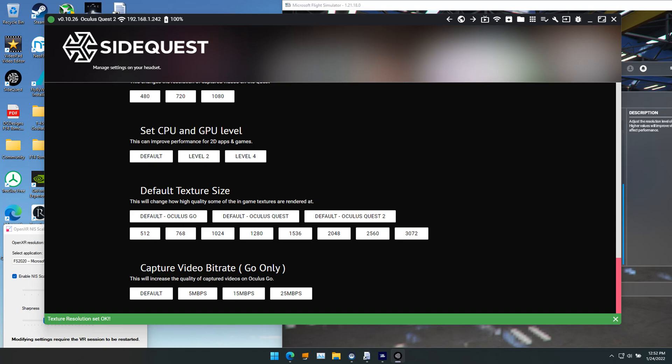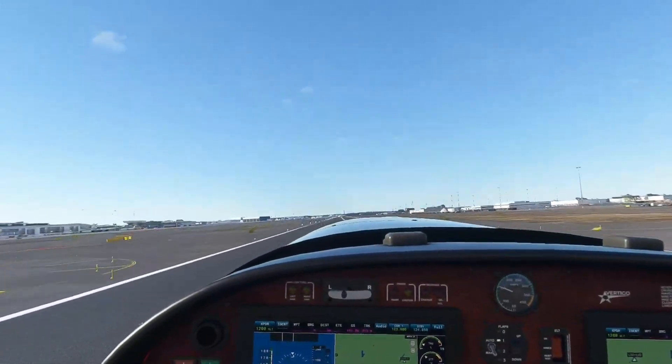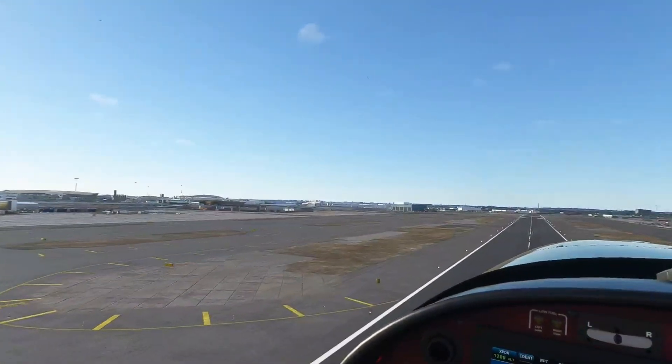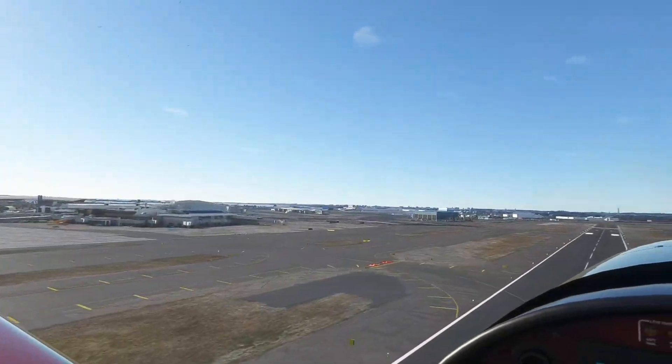Oculus graphics preferences are set to 90Hz at 1.1x, which is 3648 by 1856. I'm not 100% sure my eyes are good enough to tell if it makes a difference, but it seems to. That's the default texture size, which you can change with SideQuest — I'd suggest looking for a tutorial, I'll put a link in. These settings have been awesome, and the stuttering in the recordings is not in the headset. I hope this helps, thanks for watching.